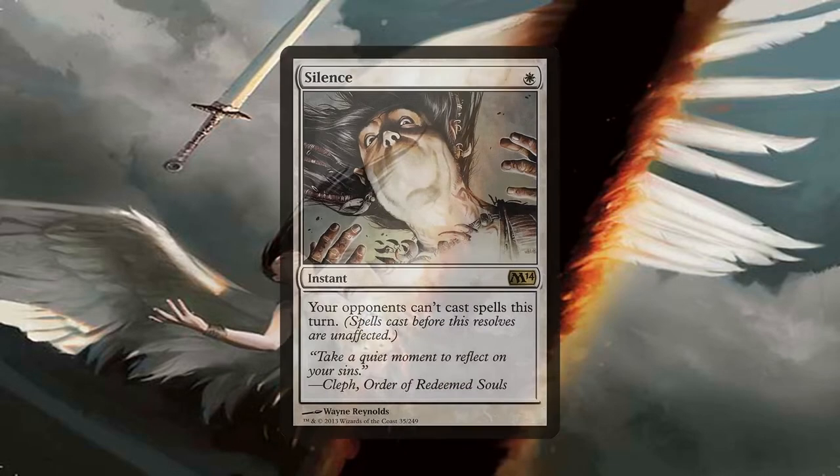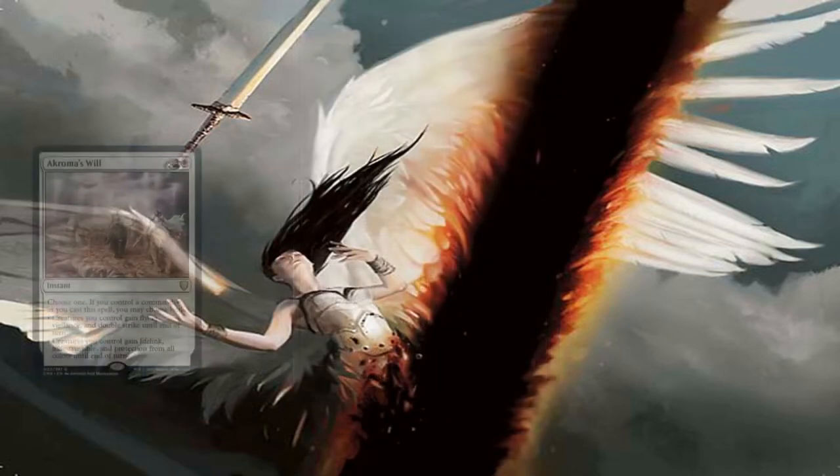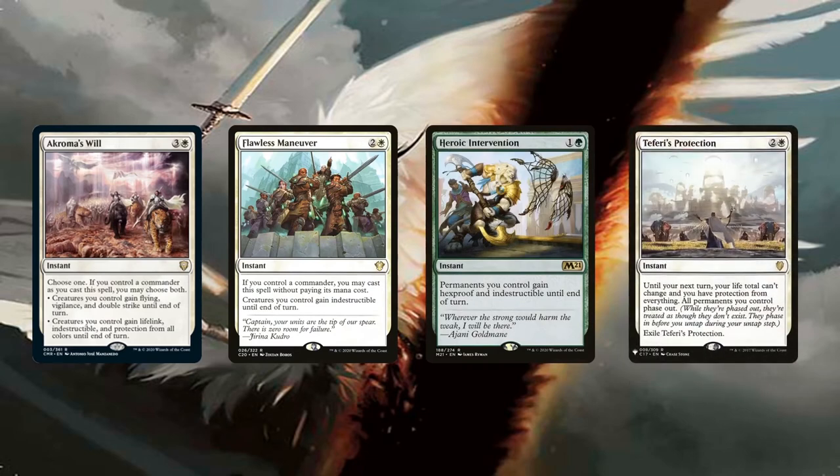Possibly most important is Silence. If we want our combo to go off without a hitch, we just need to cast this and have it resolve before starting the game-ending combo — it won't prevent abilities from being activated, but at least no surprise counterspells or responses. Other defensive spells include Akroma's Will, Faultless Maneuver, Heroic Intervention, and Teferi's Protection. Heroic Intervention and Teferi's Protection can protect our entire board state, while the first two protecting our creatures is often enough since most combo pieces are creature-based. Akroma's Will also doubles as a finisher.